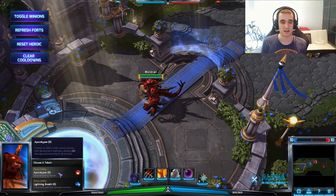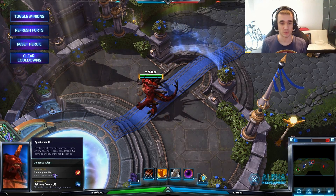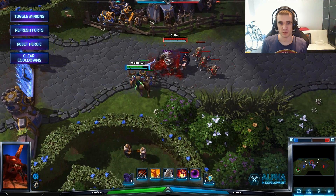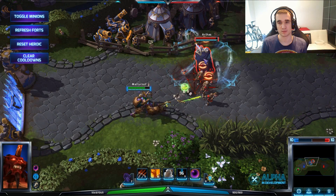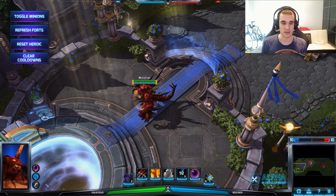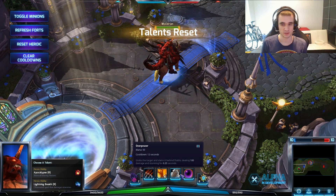His first heroic ability is Apocalypse - it's a global ultimate. After two seconds it stuns enemies globally. For example, you can see Malfurion is fighting against Arthas - I'm gonna use my ultimate now to help him. I'm standing at base, like 500 yards away, and I stunned him. He's stunned now for two seconds and took some damage.